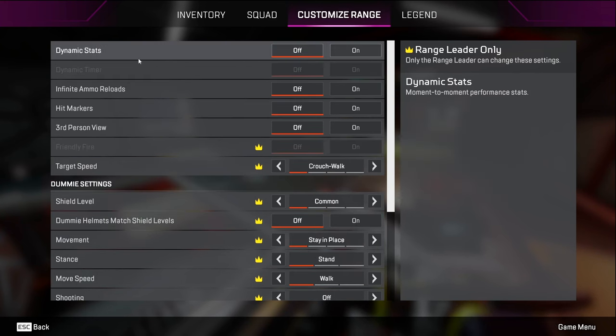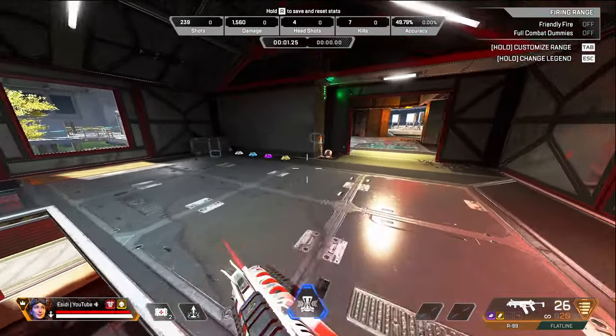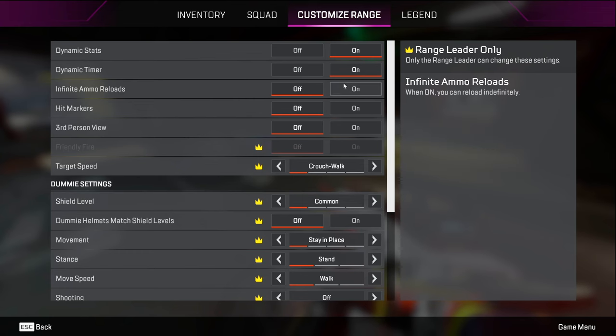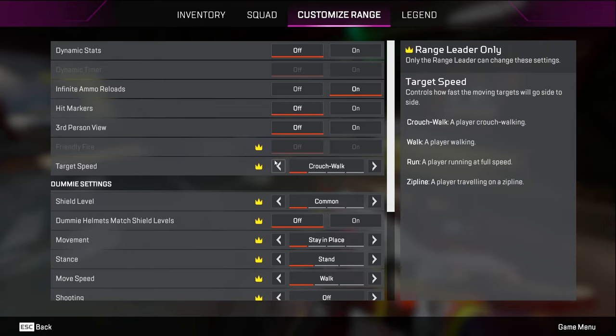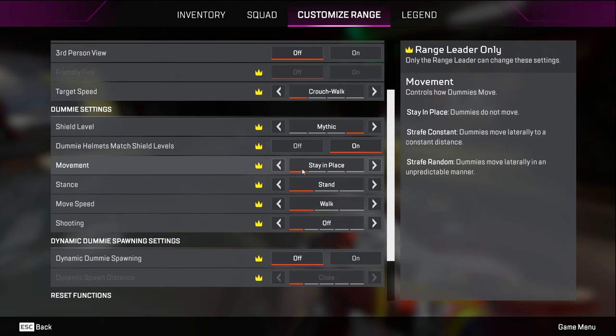Now change your settings. Go to Customize Range. Dynamic stats — I like to keep this off, it's too much clutter. You can turn on dynamic timer so it shows a countdown and stopwatch if you want to track practice time, but I prefer these off. Infinite ammo reloads — always keep this on so you don't have to keep grabbing ammo. Hit markers — turn this off. Third person — off. Target speed — leave that normal. Shield level — switch this from common to mythic. Dummy helmets — keep this on.